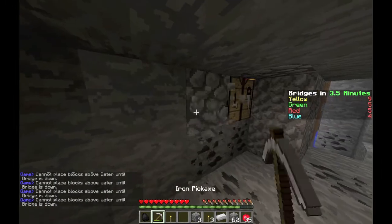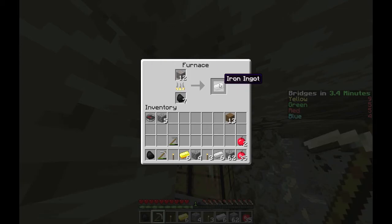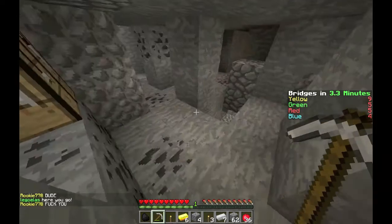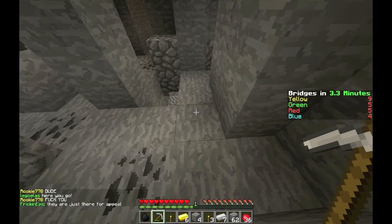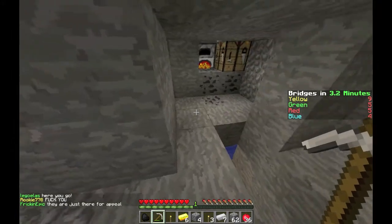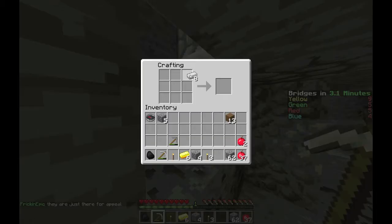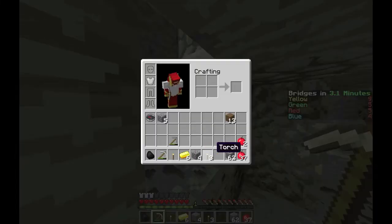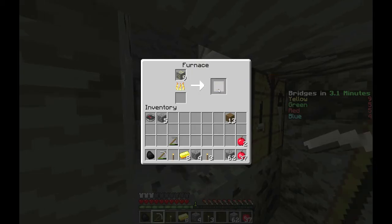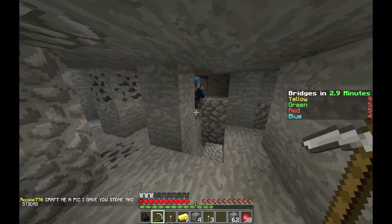Let's check how our stuff is doing. We've got 12 and 7, that's 19 iron — we can make a chest plate, leggings, and a sword. Let's make a chest plate first. We have 3.1 minutes left, I think we'll do it. We're doing really good! We can make boots and a helmet too with what we have.